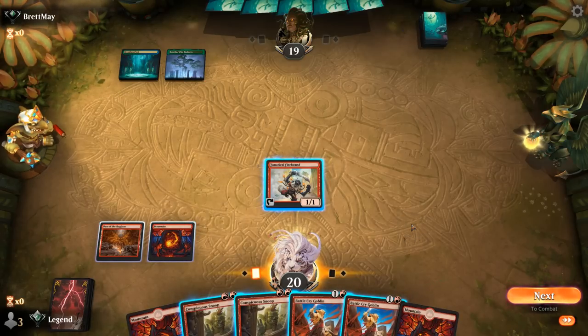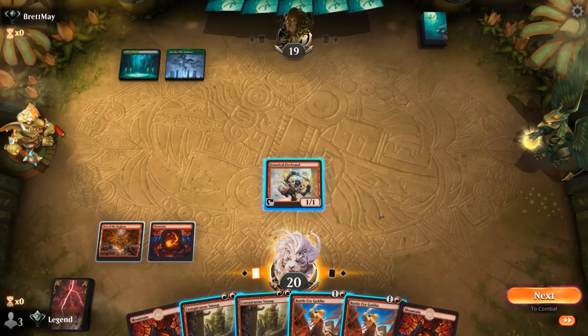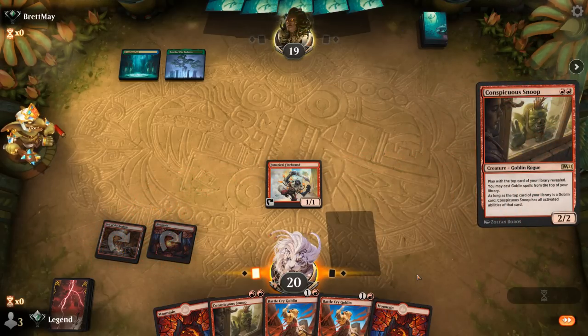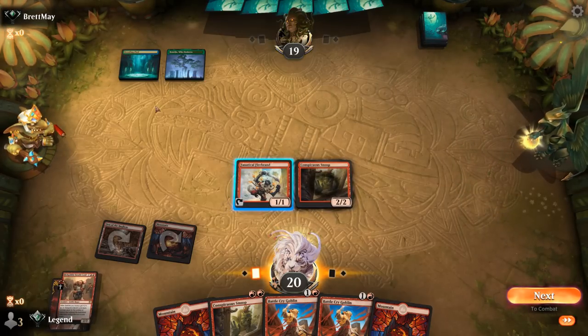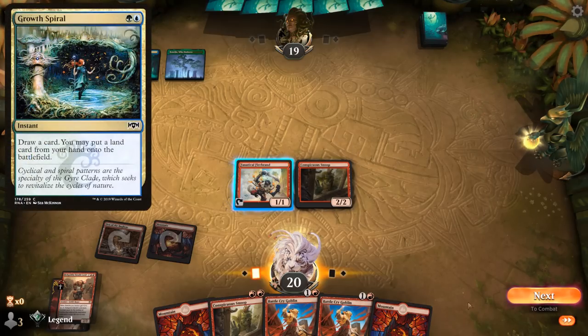If I play a Battlecry this turn, it's still going to take a while before we get an actual token with Pack Tactics, so Snoop still seems like the better play for now. Opponent might be a blue-green counterspell type of deck with some flash creatures — might just be a Growth Spiral they're keeping up.